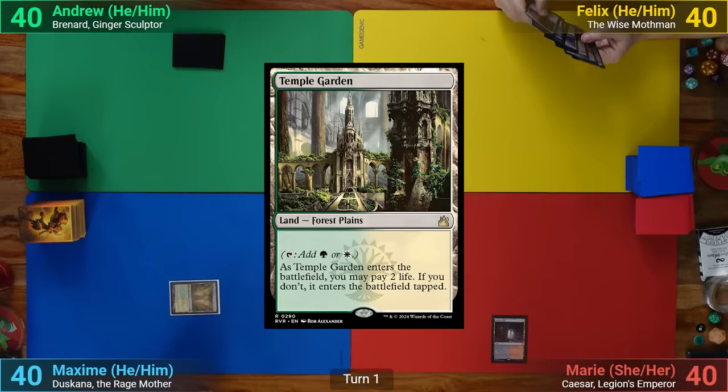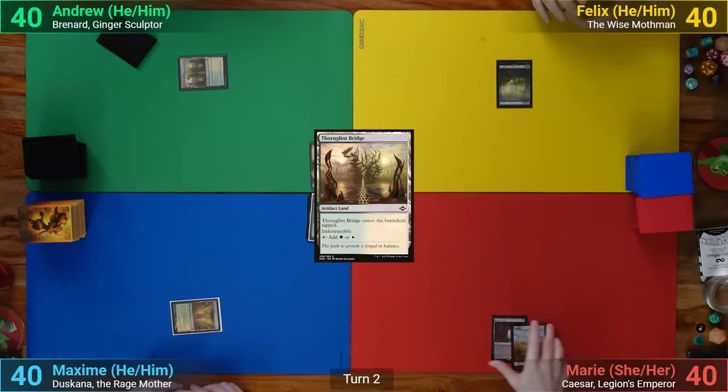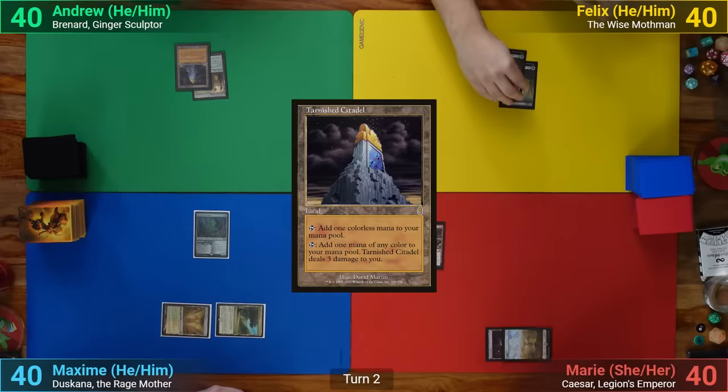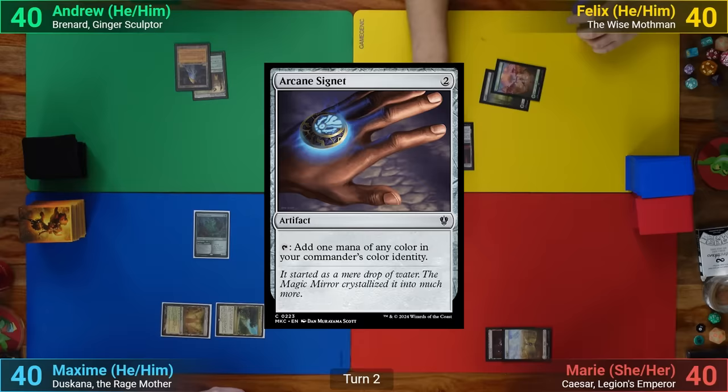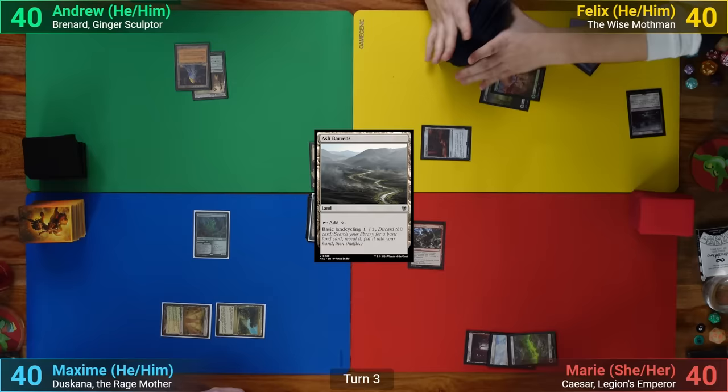She draws and plays a Luxury Suite. Max plays a Tap Temple Garden. I follow his example, playing a Tap Green and Whiteland with a Thorn Glint Bridge. Felix just plays a Swamp. Marie's got a Plains for turn and pays two for Impact Tremors. Max plays an Exotic Orchard, and then also pays two mana and casts a Brambo Sovereign.